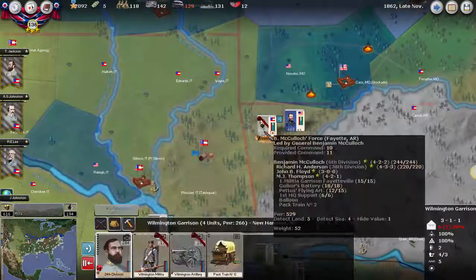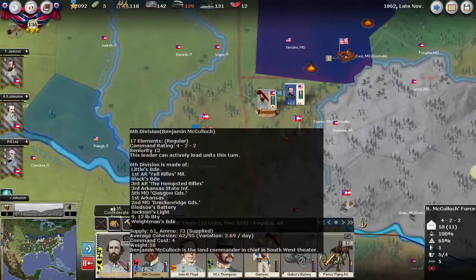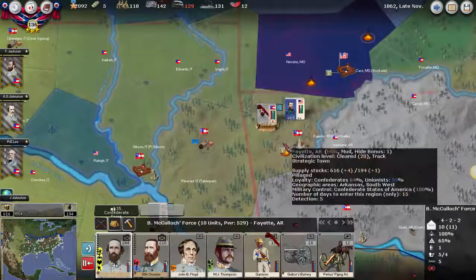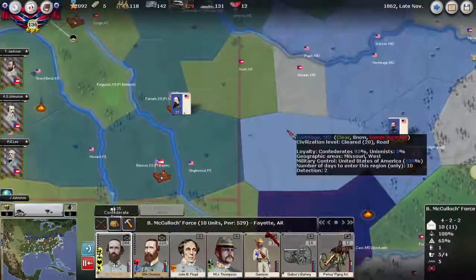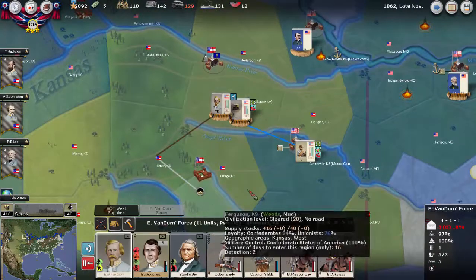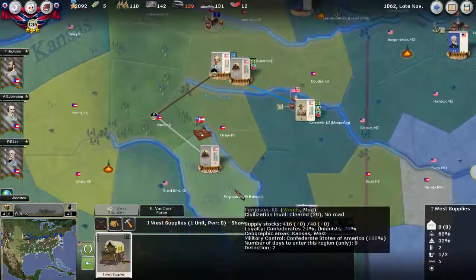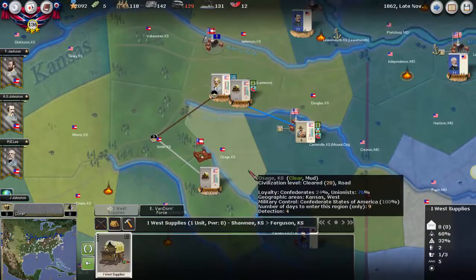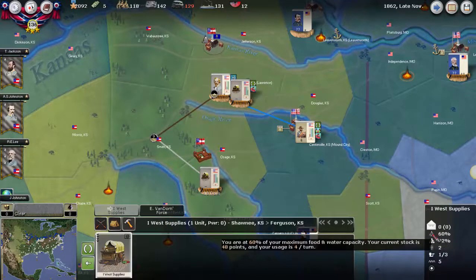In Fayetteville, I've swapped in the fresh militia units and taken out the tired ones. This is what it looks like now — we actually have more power than Grant, which is a pretty good sign for us. This is what it looks like in Lawrence; this force is pretty weak, and we're actually going to send the supply wagon down to resupply.